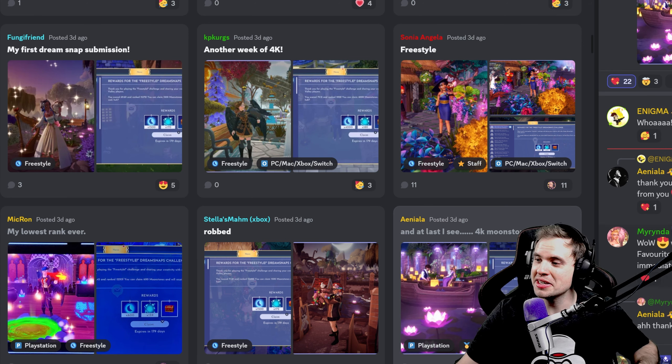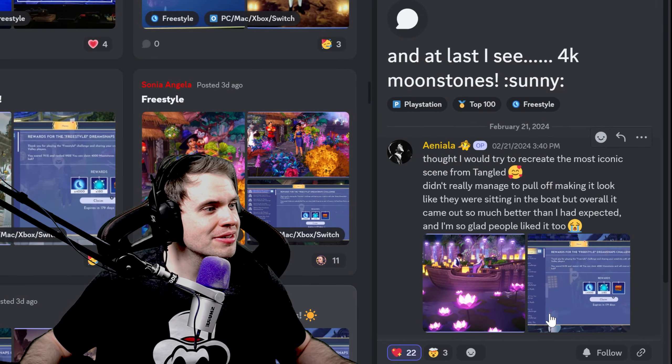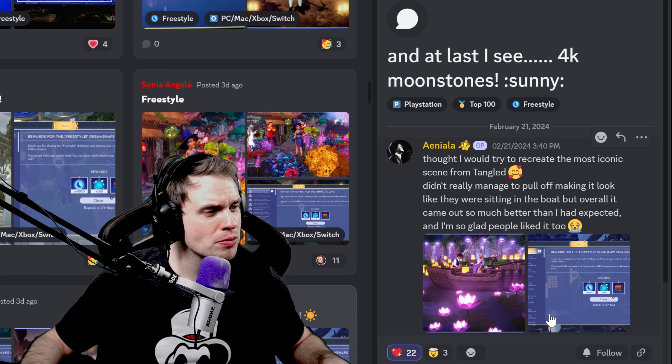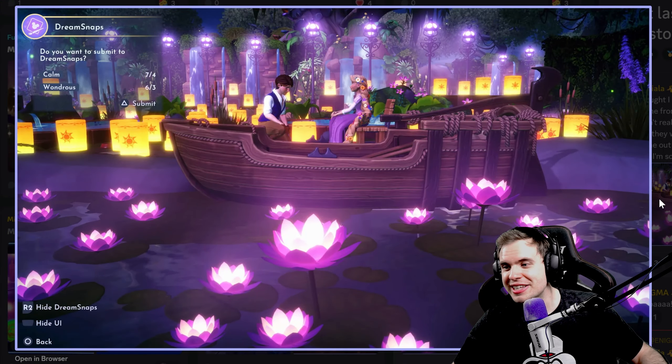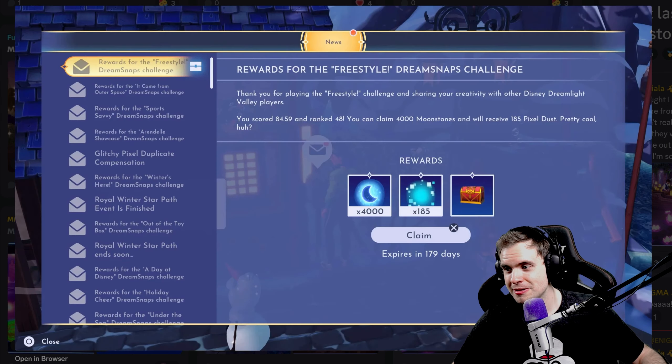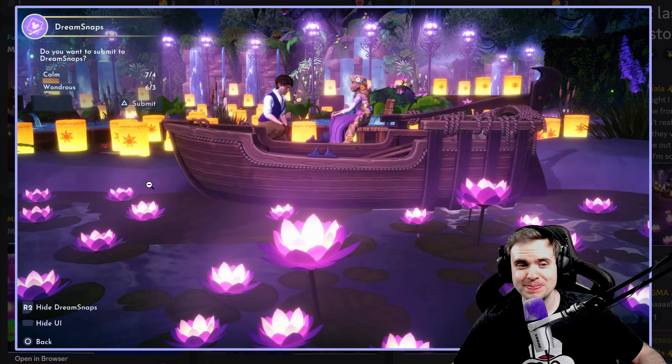Ainiyala — at last I see 4K moonstones. Tried to recreate the most iconic scene from Tangled, didn't quite manage to make it look like they were sitting in a boat, but overall it came out so much better than expected and so glad people liked it. I think I voted for this. Your tags are actually pretty low — 7 and 6 — it's definitely on the lower side. From far away it does look like you're sitting in a boat. Rank 48 — with these tags! DreamSnaps are a mystery. Congratulations, well deserved.